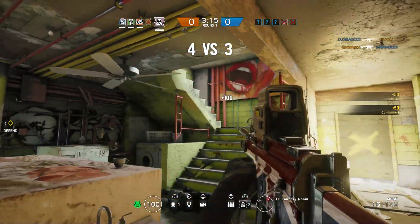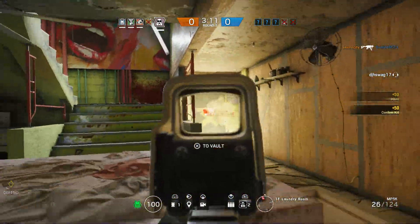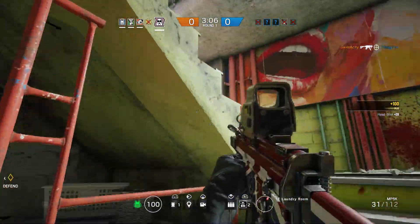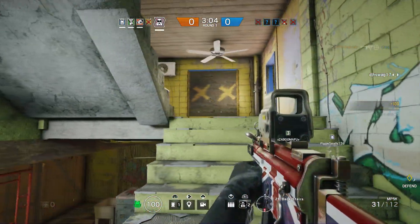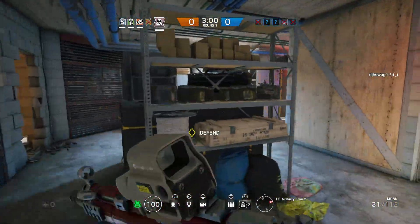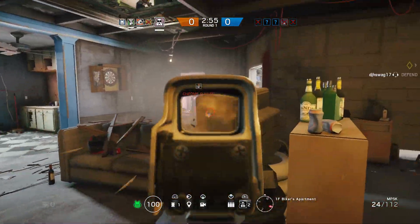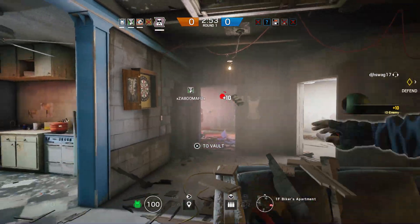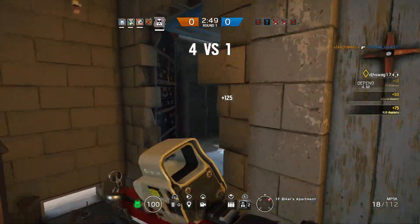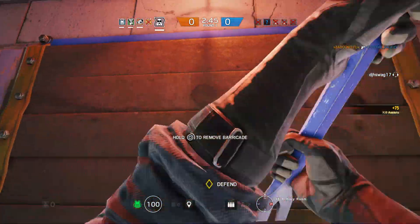Since this is a related topic, a lot of you ask about my sensitivity and control settings. I play on 5, 5 for the dead zone percentage on both left and right stick, with 24 vertical sensitivity and 37 horizontal. That's just what works for me — you should definitely mess around to find what works best for you. I try to keep vertical sensitivity a little lower to help manage recoil.